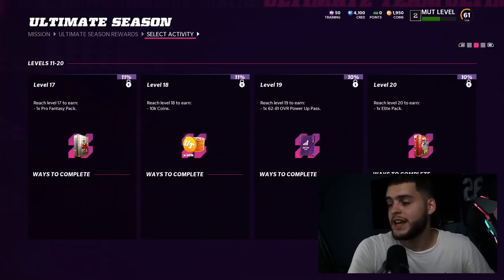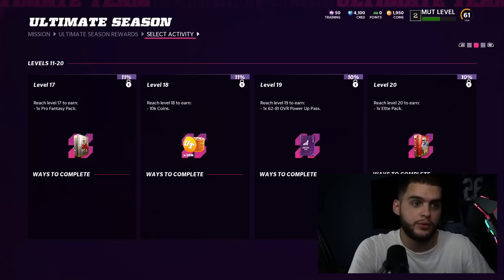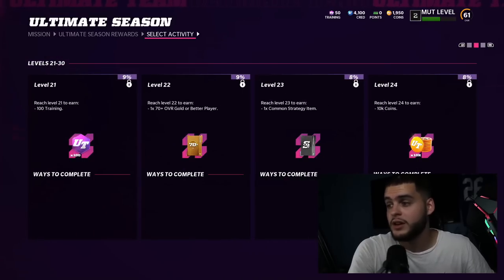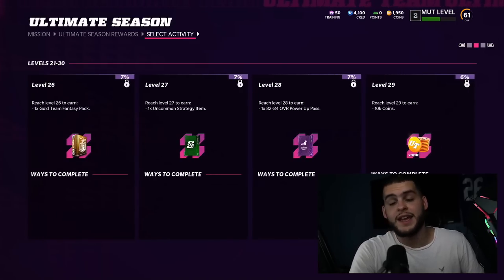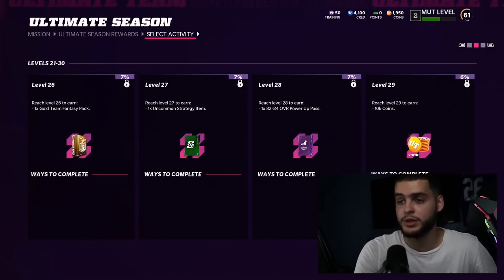There are also some gold team fantasy packs you can earn, but we won't count those. Moving down, you get a 62-to-81 overall power pass — that's another free elite, number seven. I'll show in a later video how power passes work. At level 20 you get an elite pack, so that's eight free elites — a free elite player.